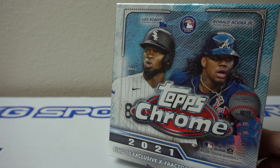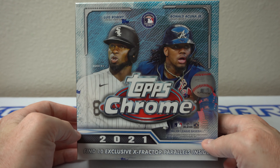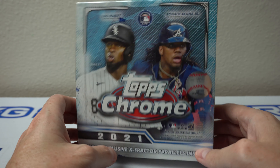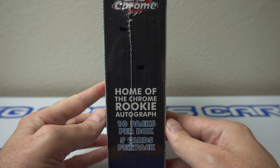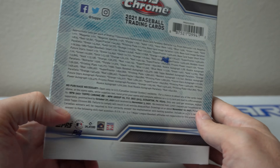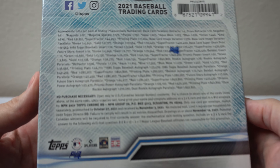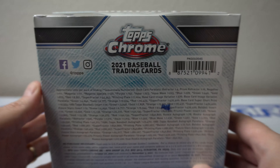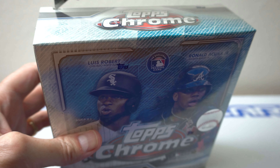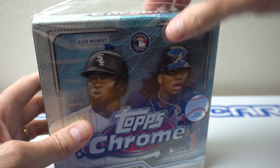Hey, how's it going? I have one mega box here of 2021 Topps Chrome. I'm going to rip into this right now. In each box you can find 10 exclusive X-Fractor Parallels inside — home of the Rookie Autographs. 10 packs per box, 5 cards per pack. Not guaranteed any autos in these — would be cool to get one, but not always guaranteed. These have gone up in price compared to previous years.